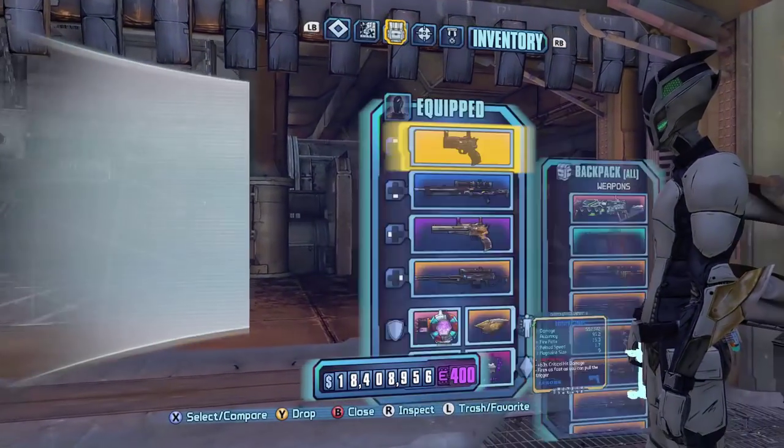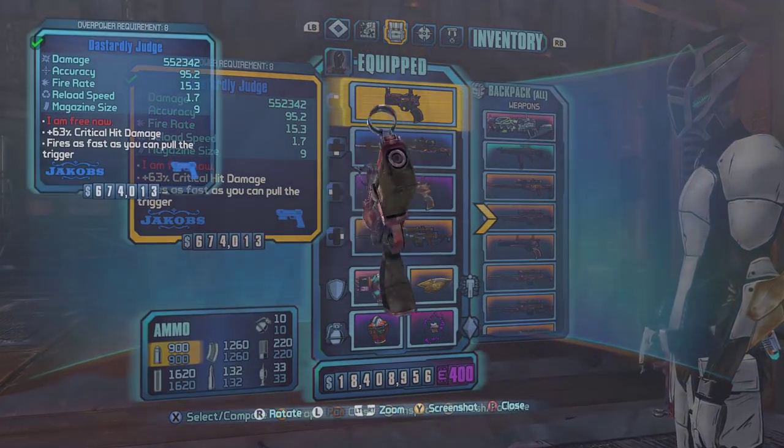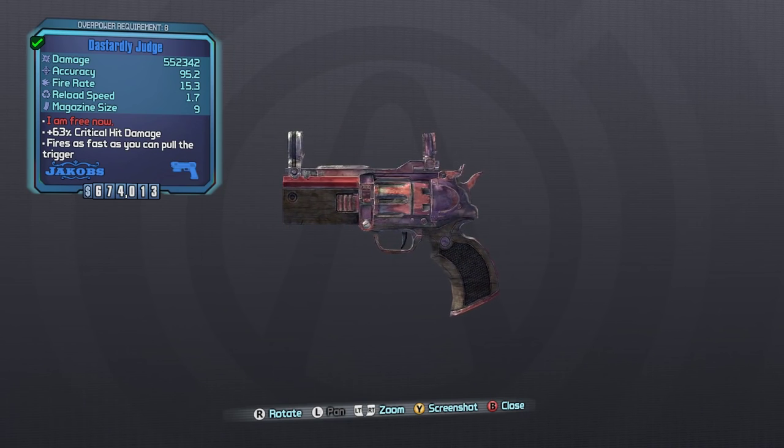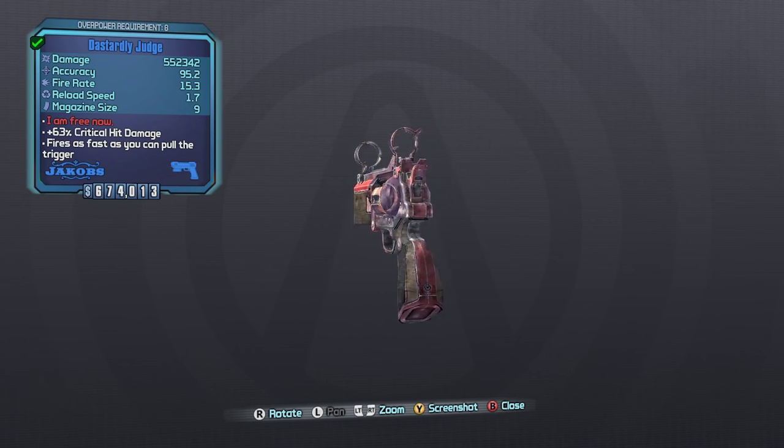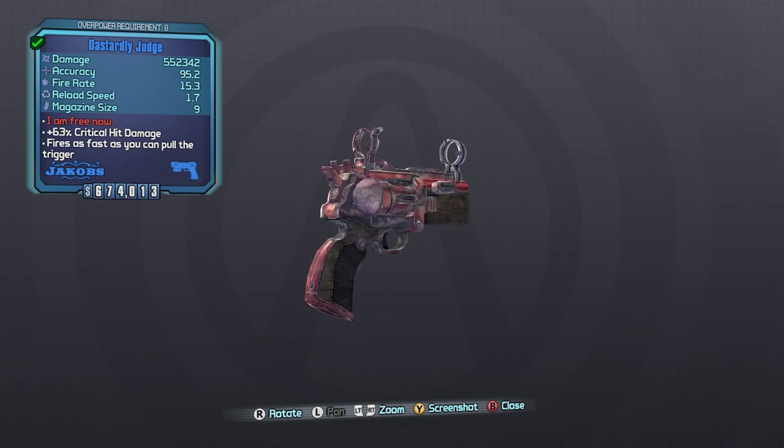What's up everybody, it's Man of Low Moral Fiber here, my name's Luke, and today we're going to be taking a look at the Judge as part of my Does It Suck series. The Judge is a unique Jacobs pistol that drops from Assassin One in South Boss, Demon Power, and Digistruck Peak.